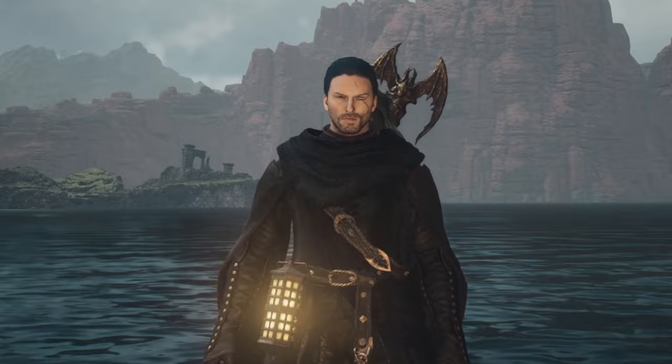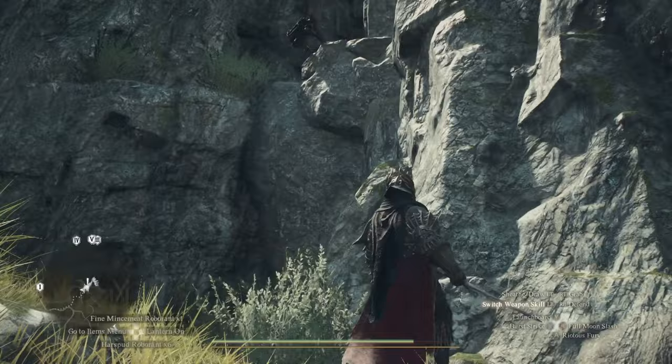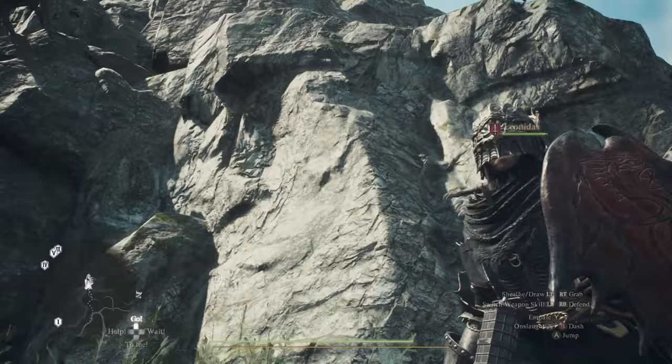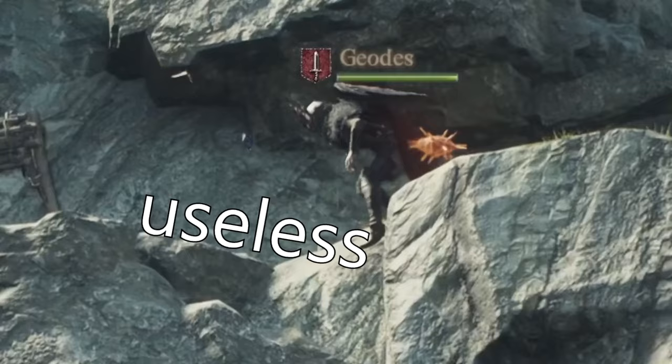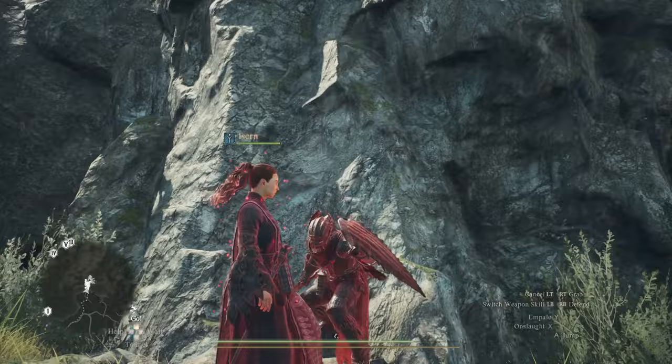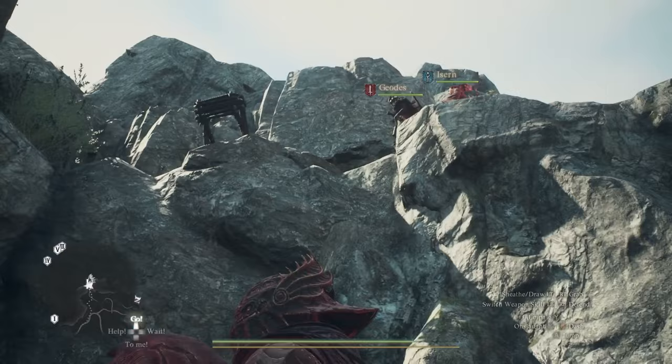First up, we have the Fighter. There's a specific weapon skill to throw and shield-bounce an ally pawn up into the air. You could do this to a warrior or something to try to get them to jump up to a weak point of an enemy. It's a neat idea, but in practice it's just not all that effective. However, the tip here is you can get them to do it on command.